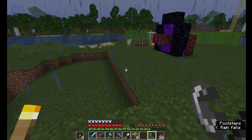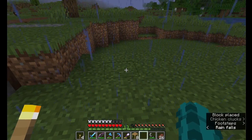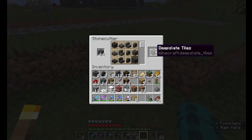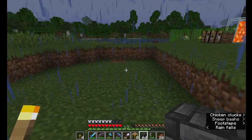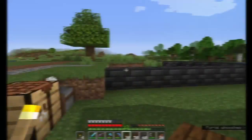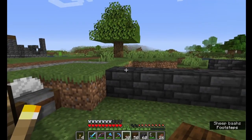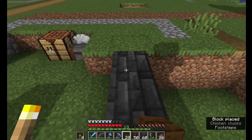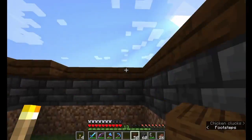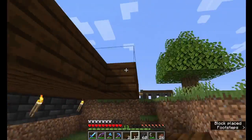I'm gonna sort of build this into the ground a bit and I'm gonna use some of this deepslate I have. You can see how I'm going to kind of build it into the landscape a little bit. I'm gonna use some of this dark oak for a roof. I'll just light it up for now, but eventually I'll take the lights out.